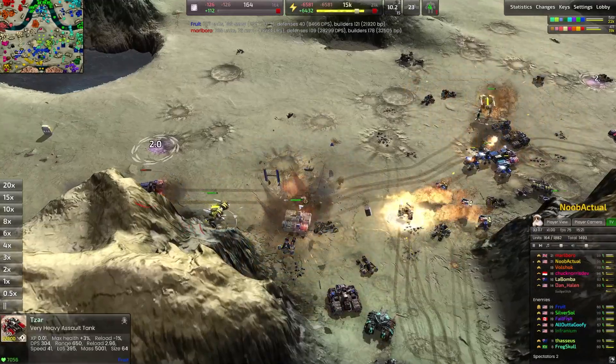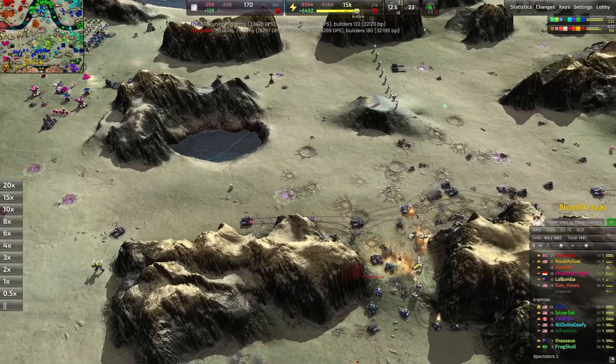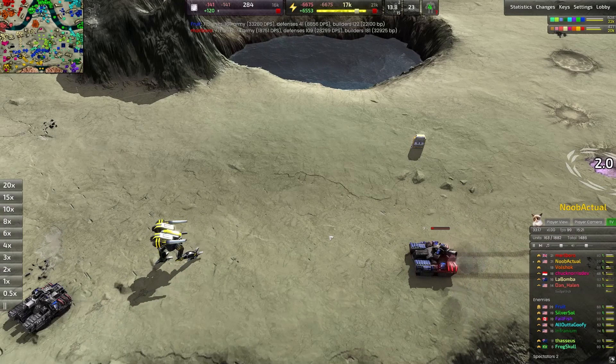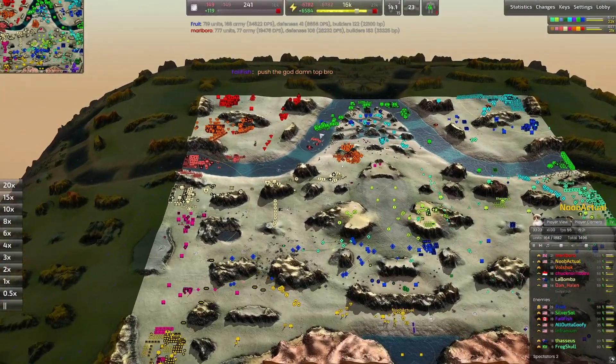There's a huge push going out by blue, so I guess they don't really care about the aggression happening back home. These Czars — they're so unafraid of friendly fire that they actually do tons and tons of damage to themselves before they can even damage anything else. Rotters are a really great option against those Czars because of how fast they are and how quickly they can maneuver around them.